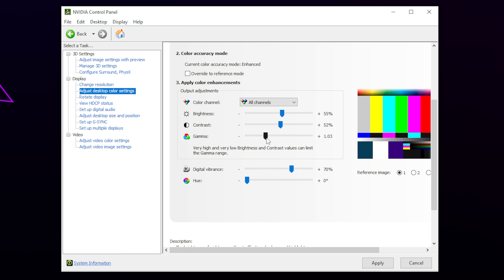Finally, you may want to increase the gamma slightly. Increasing the gamma too much can wash out the shadows and make it harder to see details in dark areas of the map. I like to have mine around the one mark. Apply your settings and close.